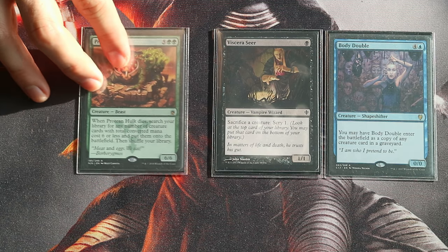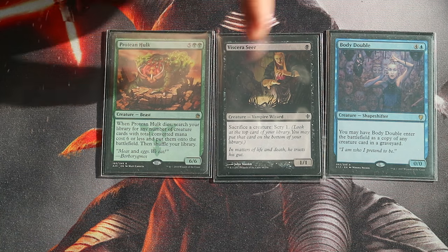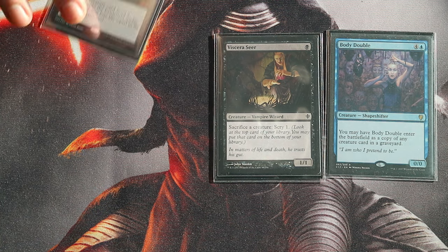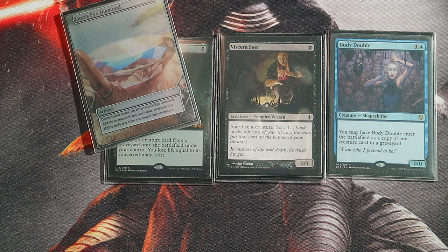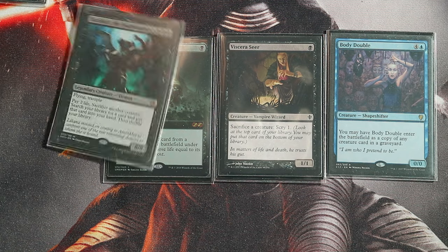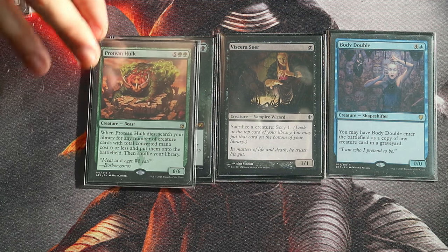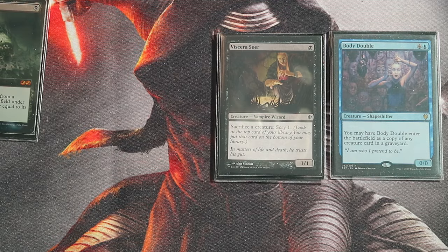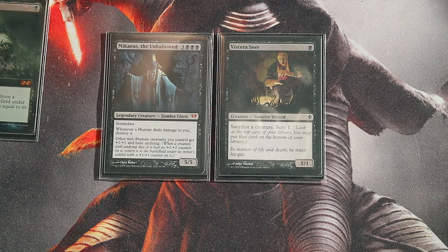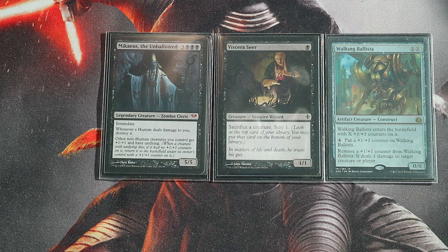From the first Hulk trigger, at a total CMC of six, find Viscera Seer and Body Double. Body Double enters as a copy of Protean Hulk, which you can sacrifice with Viscera Seer to get a secondary Hulk trigger. Alternatively, you still have one black mana from Lion's Eye Diamond and one more tutor effect from Razaket, so you could grab Reanimate and reanimate the real Protean Hulk instead of grabbing Body Double.